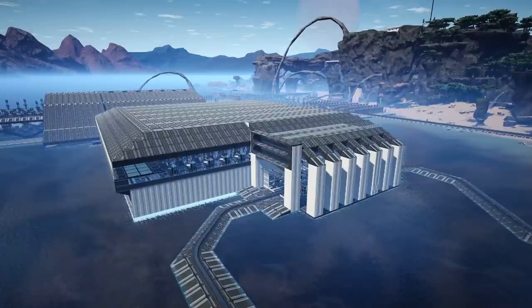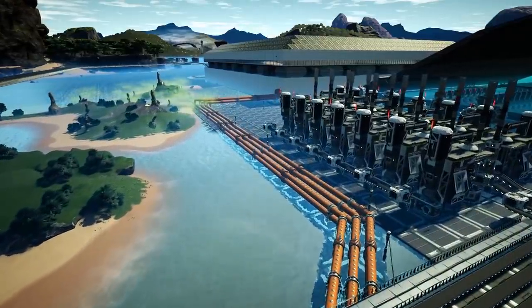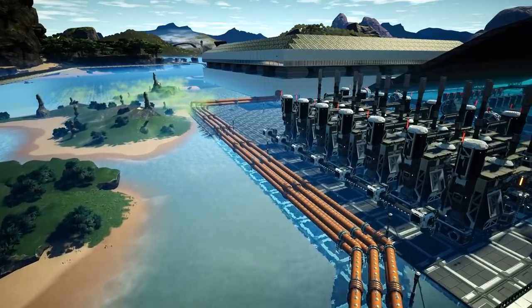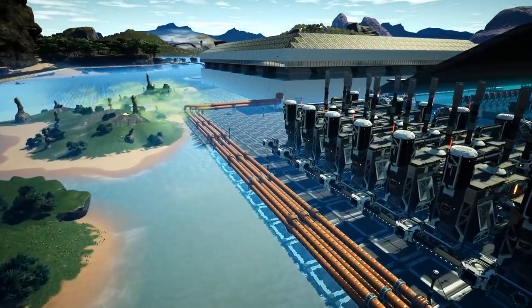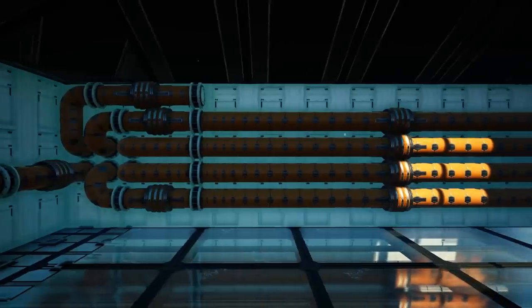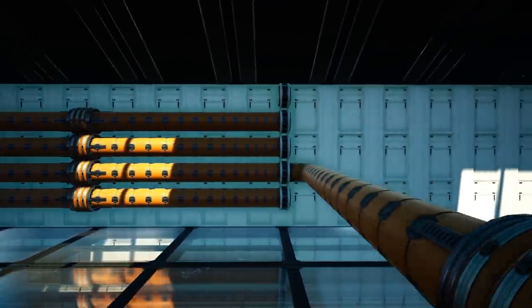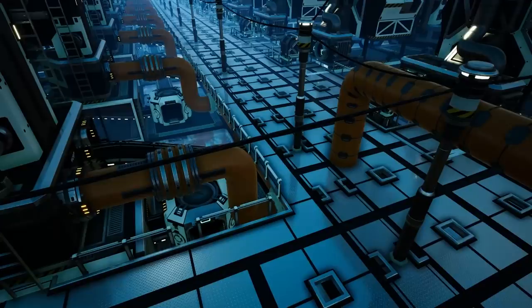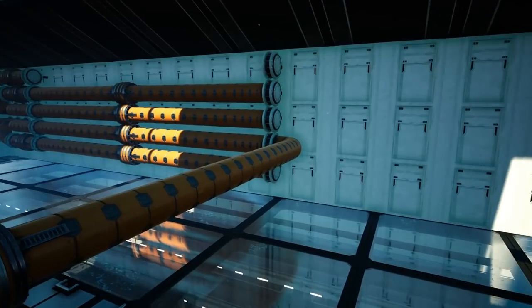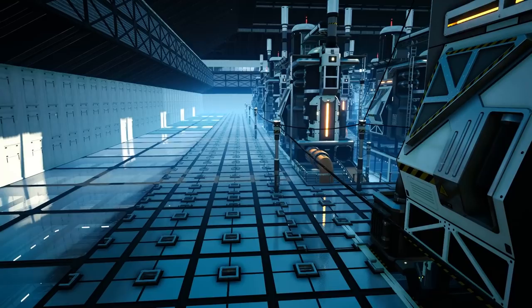We are now working on the pipes on the outside — we want to bring them all inside, and we have done that. It's relatively clean, but the problem is actually inside where we're trying to get all the pipes to go to the refineries. We're bringing all the pipes along the wall and then pulling them across to where they need to be using the vertical build system, bringing them down to this level and then across.